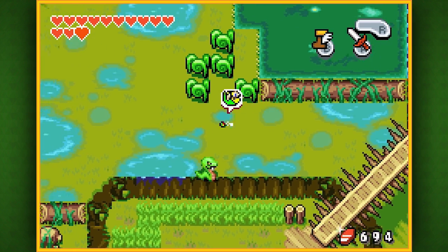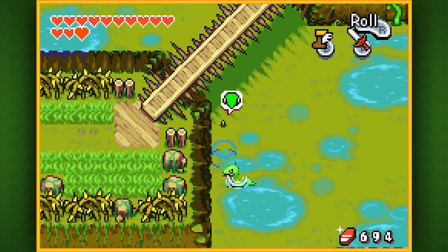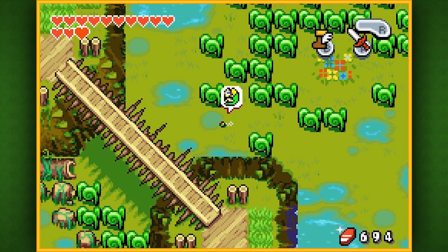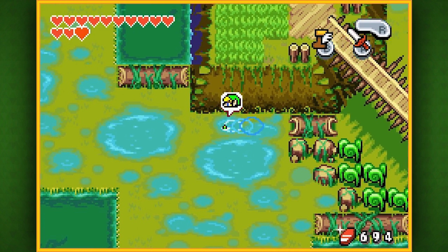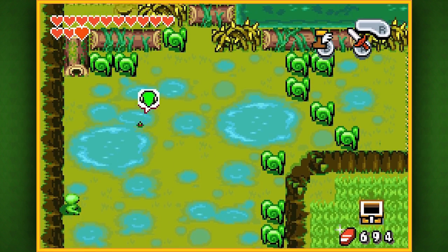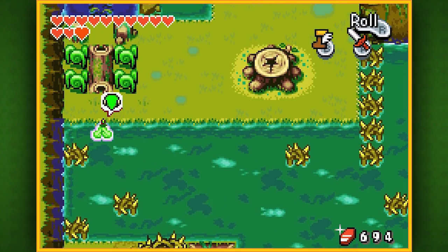Now that we're done, we've got to go all the way back to where the stump was so we can return to human form and go do side quests elsewhere. We're pretty much done in the Castor Wilds section, but that's not to say we're done with this part of Hyrule.